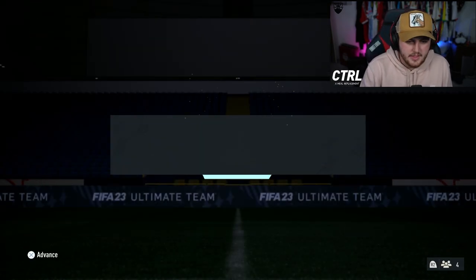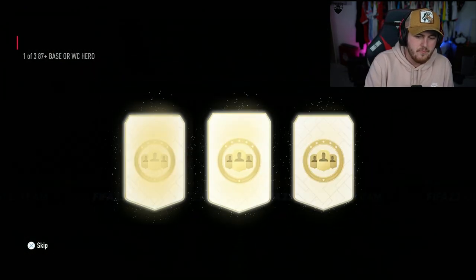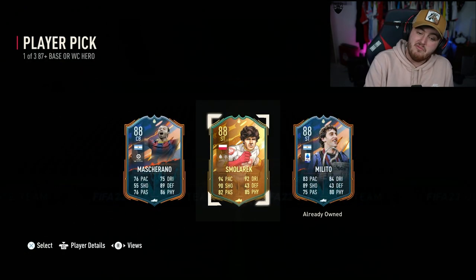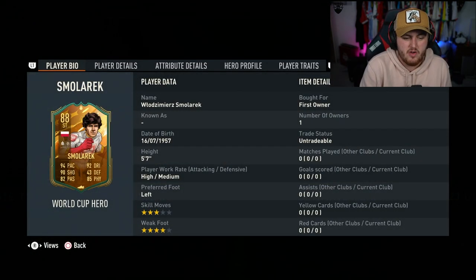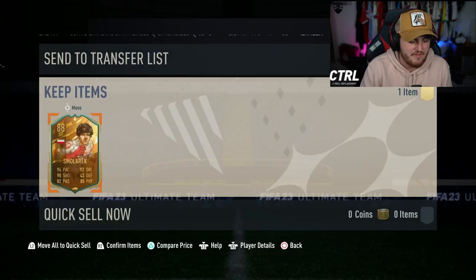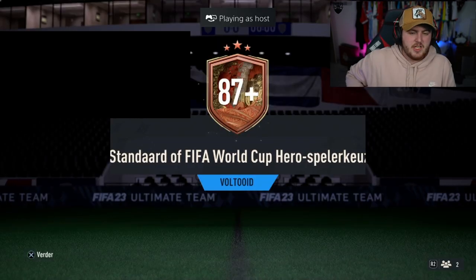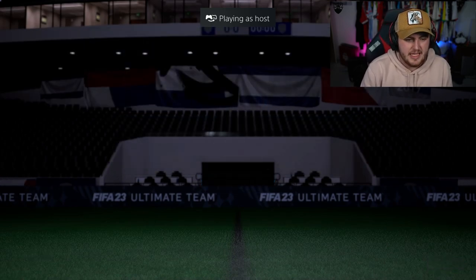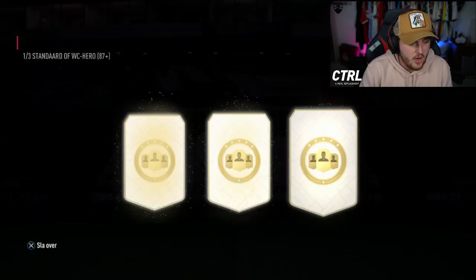We're on the second account now. Here we go. We have got ourselves the 87 base or FIFA World Cup Hero player pick on this account. Smallerick - very good. I don't play on this account, so it really doesn't matter, I just do it for the content anyway. But Smallerick is class - I've had him on the main account for a very long time. Very, very good card. We've not had a Yaya Torre yet - even a base Yaya Torre would be very nice. We've had base Ginola, which is very surprising.